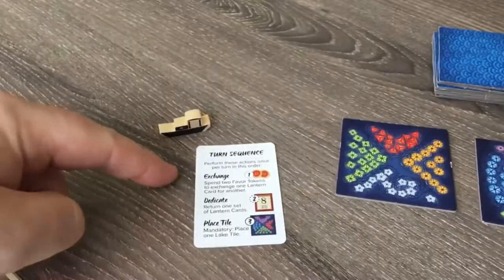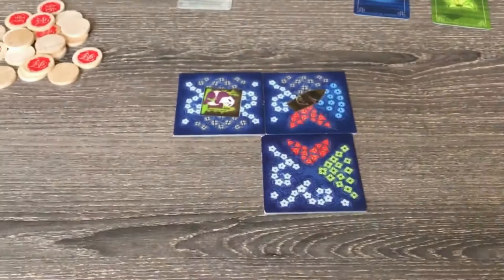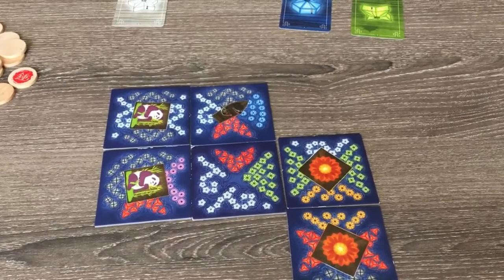Before each game, determine your level of difficulty, which will determine how many favor tokens the grandmaster will take. On the master level, the grandmaster will never receive any favors. On the grandmaster level, the grandmaster will receive favors whenever you place a platform tile. On the emperor level, the grandmaster will receive favor tokens whenever you take a favor token, whether it is by placing a platform or landing on one.